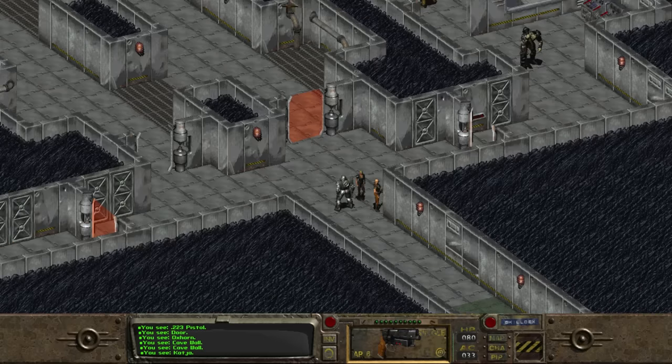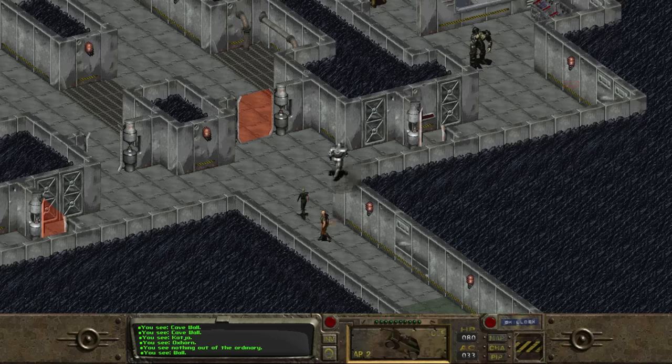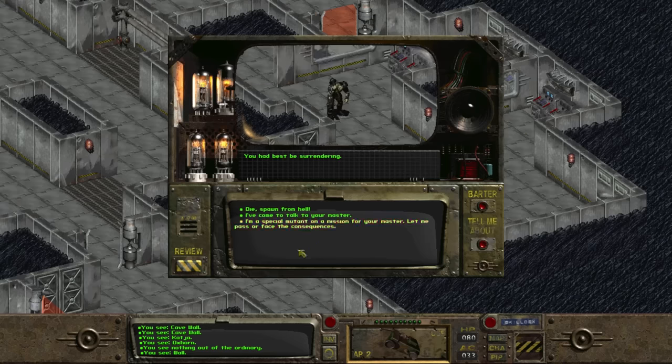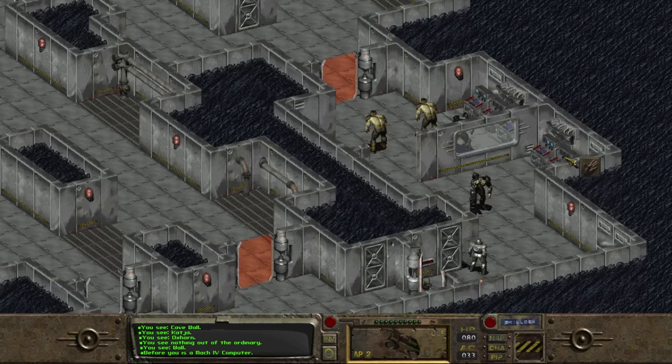Now, to find the master. You'll notice the big red lights lining the walls — these signify whether we've tripped the alarm. Tripping the alarm has many consequences, including turning on robot defenses and making all super mutants hostile. But until we trip that alarm, many of these mutants are not initially hostile, and we can rely on our speech skill or a cathedral robe to get through safely.